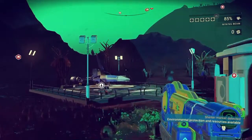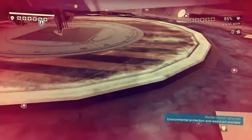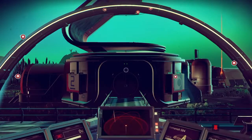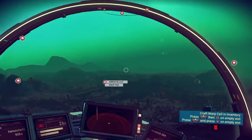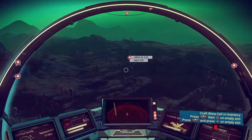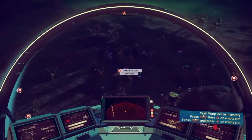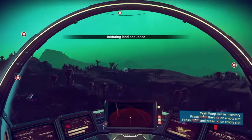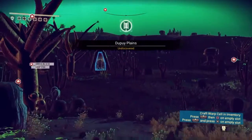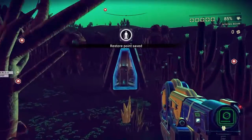Now I'm going to my ship and going to one of these locations that's easy. I decided to go to the first one because it's not that far from me, so I just land over here. You're gonna see in that vault thingy right in front of me there is a shield upgrade in there.